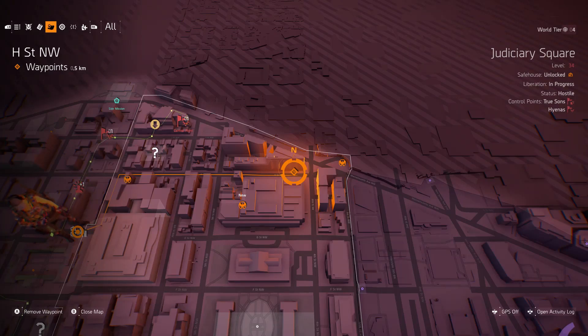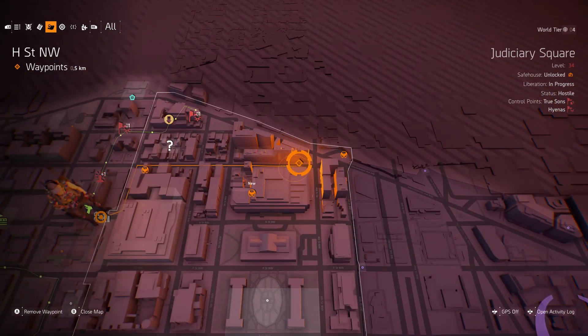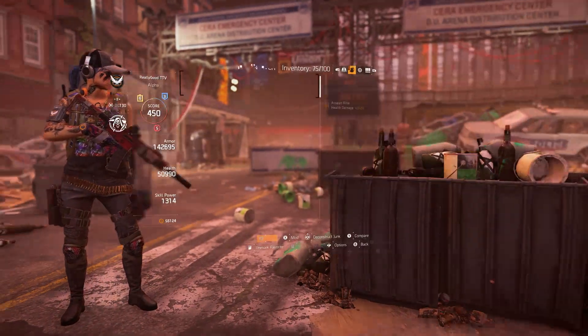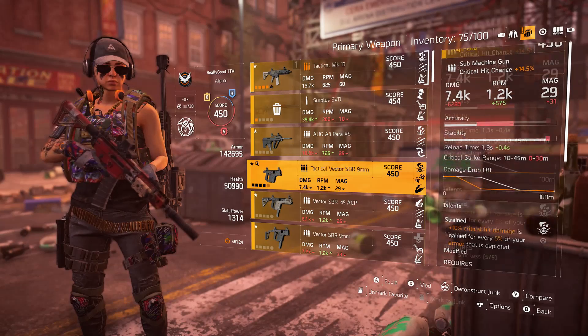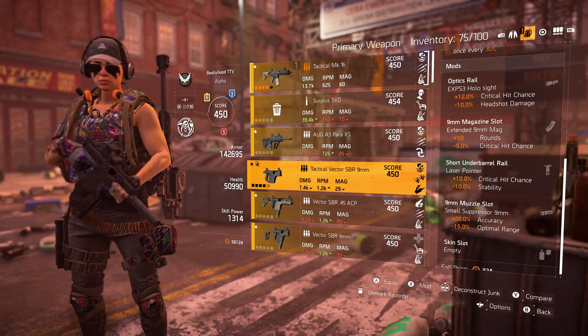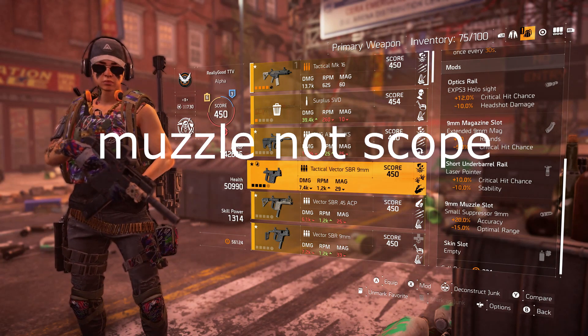Hey, what's going on guys, Effects here. Today I'm back with another Division 2 video, and I'm going to be showing you guys how to get the secret crit chance scope in Division 2 that will give you 20% critical hit chance for your vector. Now I know a lot of people are using the vector lately, and if you have a vector 9mm there is no scope that you can use that gives critical hit chance that's known in the game.